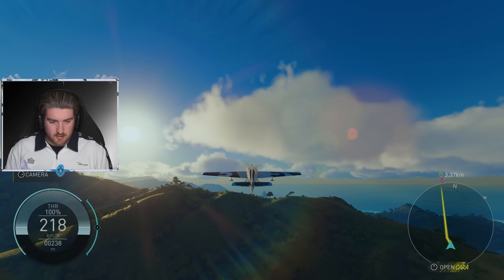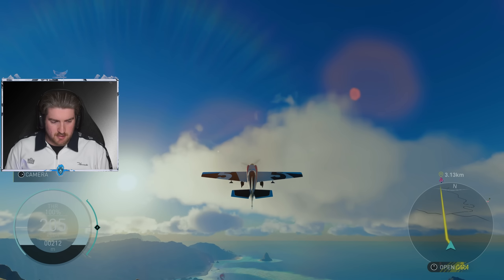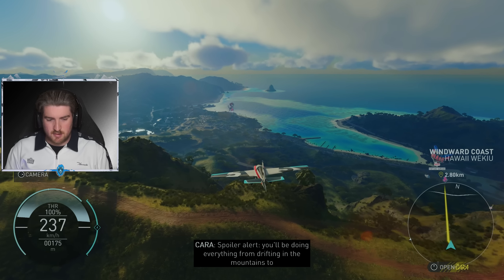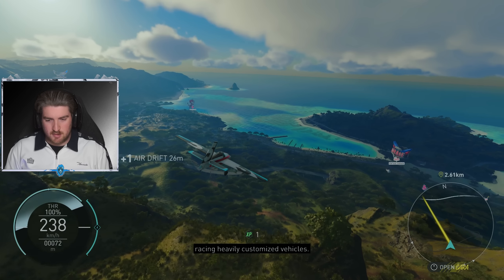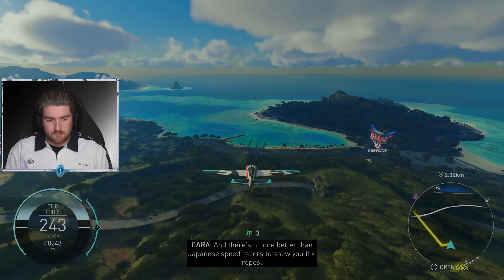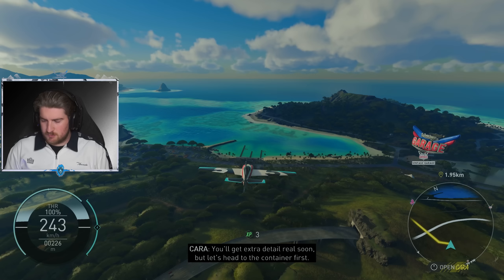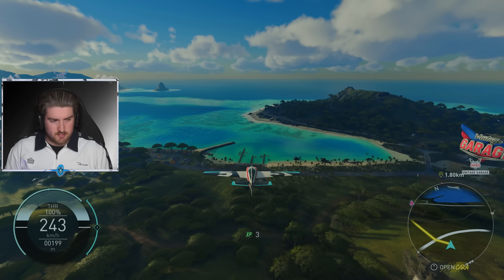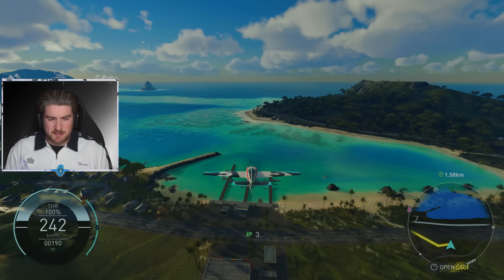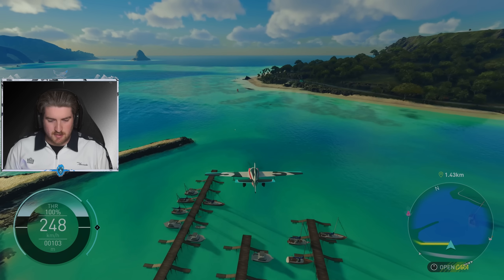Open your map — this map looks huge, doesn't it? Bloody hell son. All right, so we're going over there to do that one. We'll get a little bit of a scenic tour of Hawaii anyway. Extreme mode — what does that mean? I don't think that really does anything to be honest. Spoiler alert — you'll be doing everything, from drifting in the mountains to racing heavily customized vehicles, and there's no one better than Japanese speed racers to show you the ropes.